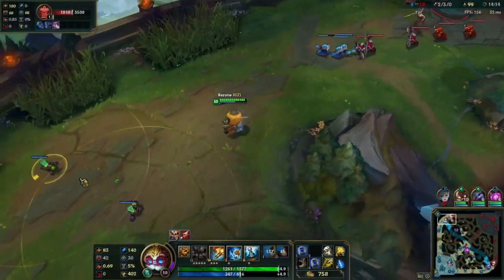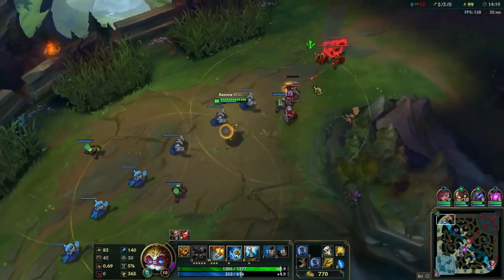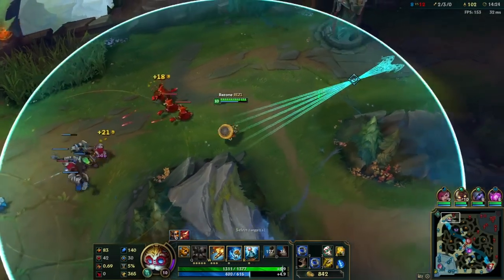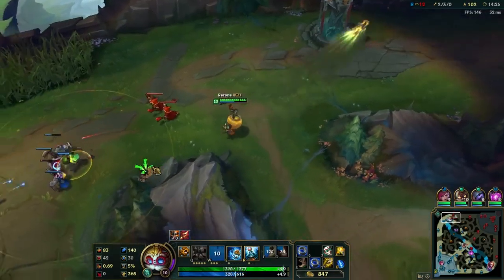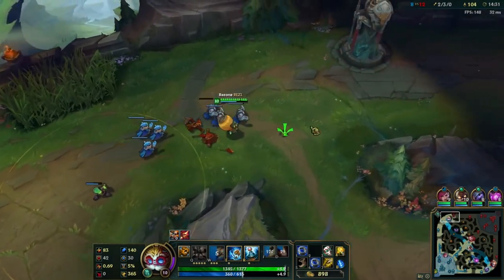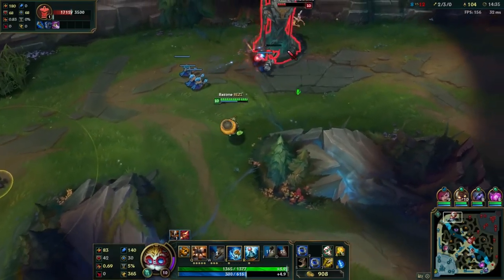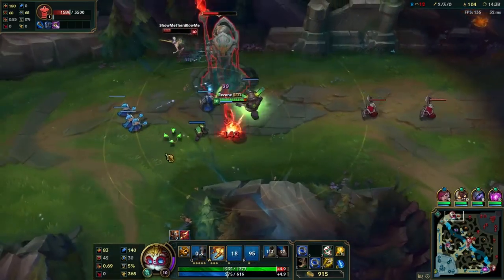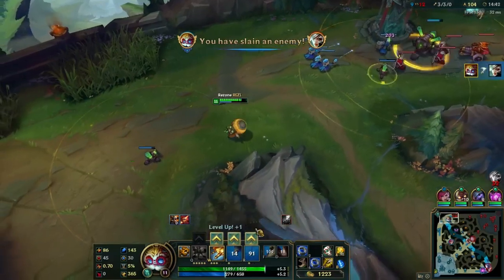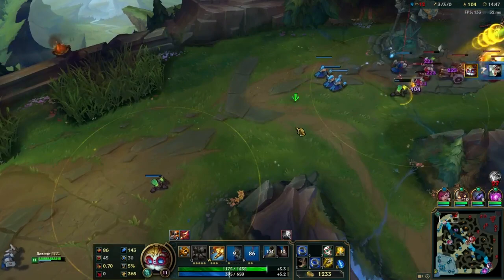In this clip we are against a Riven. Rivens are annoying because they can shield themselves and reduce damage, so we need to take that into consideration when diving, especially given her high mobility. We make sure she is below a third health. We don't have ignite up in this clip, so we put a turret down to start tanking and then drop our big turret. She tries to disengage the wrong way, panics, goes back to her tower, and gets absolutely sniped by my ult turret.